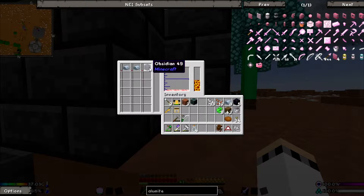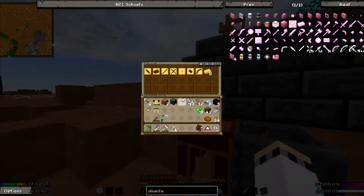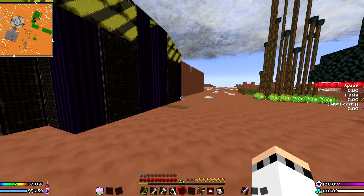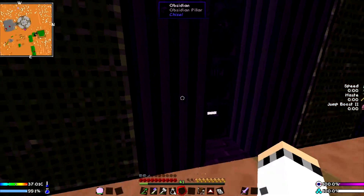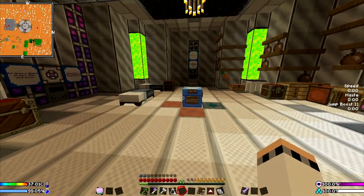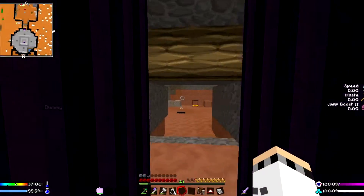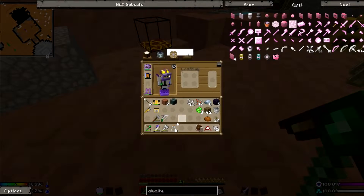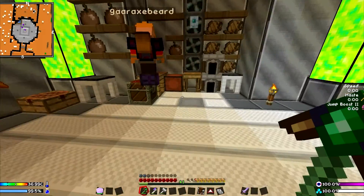Oh my gosh, obsidian takes forever to heat up. Well, we're going to see how much alumite that makes. But we need nine alumite for the crossbow body and limb. Hey, you dropped some glass bottles in here. Yeah, I couldn't carry them.